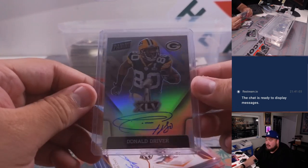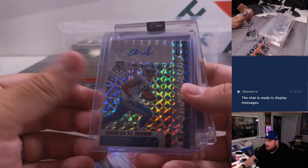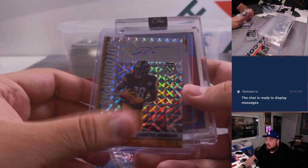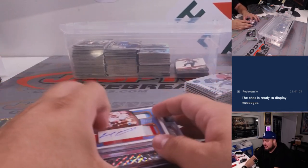Lance Briggs was the second autograph in Limited. Then we had an auto of Donald Driver as well. And then we had an Amon-Ra St. Brown, Deontay Johnson. And then from the Panini One, we got an Earl Campbell nice quad relic and autograph to 10 for the Houston Oilers — going out to the Tennessee Titans.